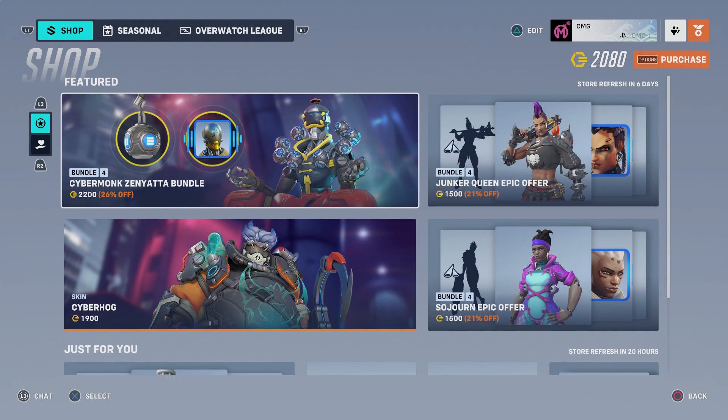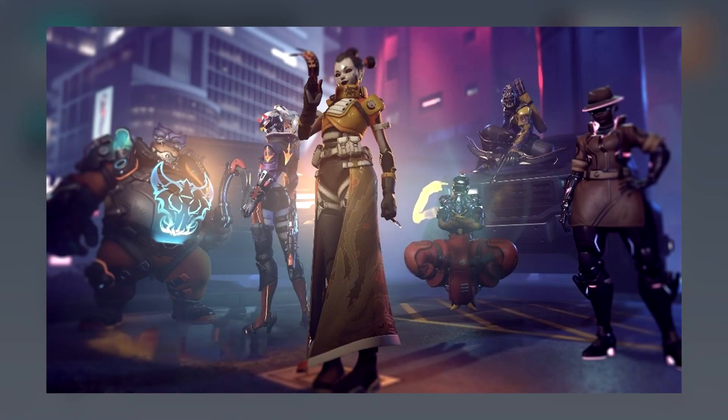What is up everyone, it's CMG here. We are currently in the Overwatch 2 shop and there are two brand new Legendary skins that have just hit the shop — one for Zenyatta and one for Roadhog. If you remember the image we saw before the beginning of Overwatch 2, you'll see that there's a Roadhog skin, a Zenyatta skin, the Kiriko skin at the front, and the Sojourn skin on the right. I'm willing to bet that the Widowmaker skin in the background is also going to make an appearance at some point.